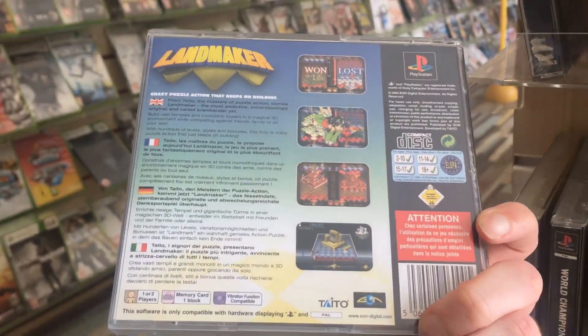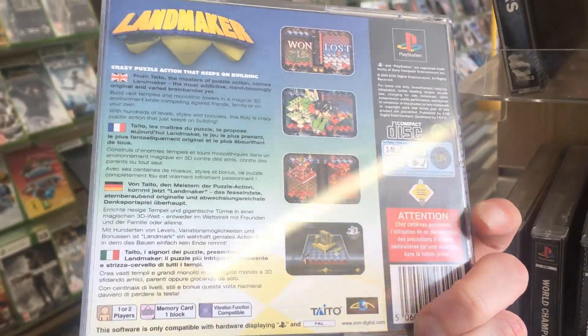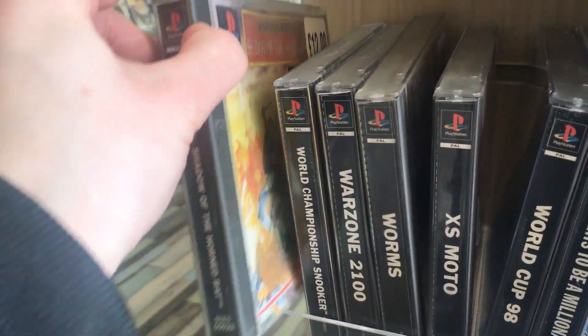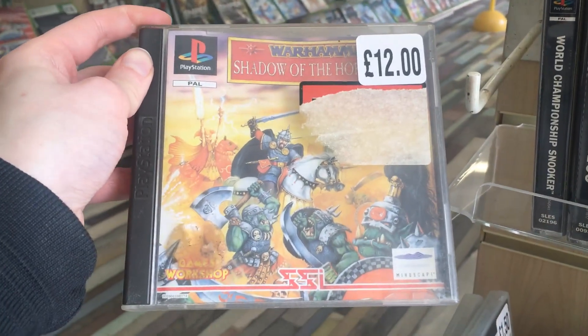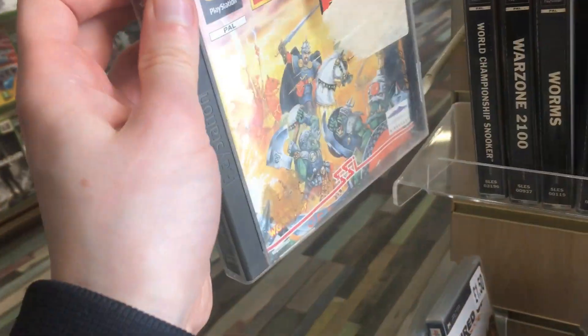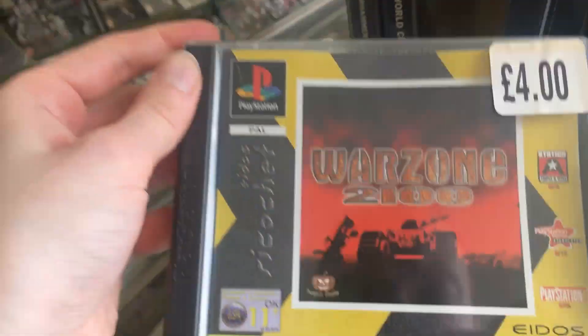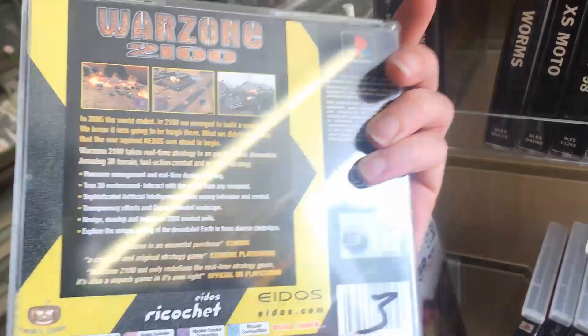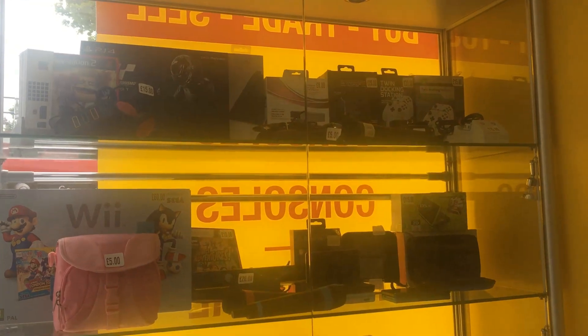Here is Landmaker, which is a puzzle game — I love puzzle games, so spoiler: I did end up picking that up. This next game is Warhammer Shadow of the Horned Rat, a real time tactics game that was really cool. And this game here is Warzone 2100, which looks explosive to say the least. I love that packaging on that game as well.